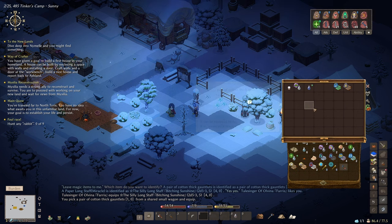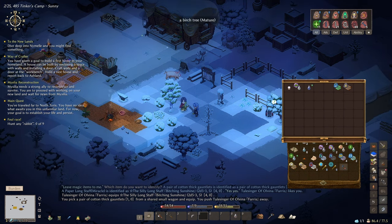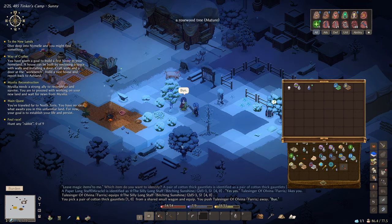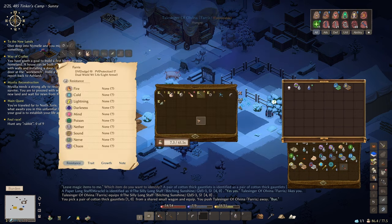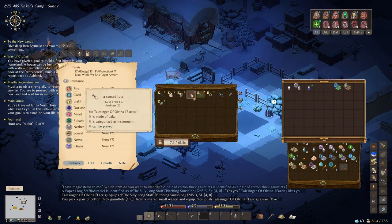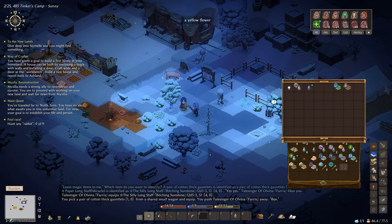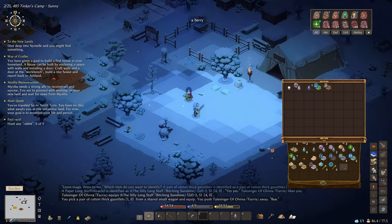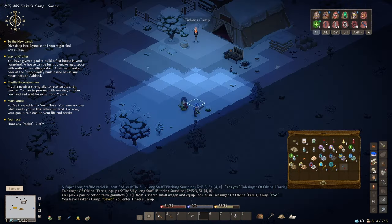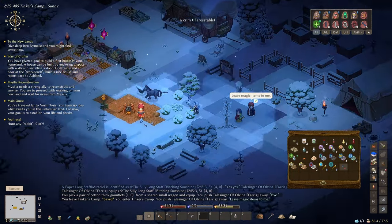Let me throw a potion on him — a cure major wound potion. That works, beautiful! Let's kill this mercenary enemy because they do the most damage. I'm trying to save you, mate. Oh, did he die? Yes, he's dead — died to a Putit after all that. That's annoying. But we got some decent stuff: a corpse of a Putit with raw quality level seven item. That might be worth quite a bit.